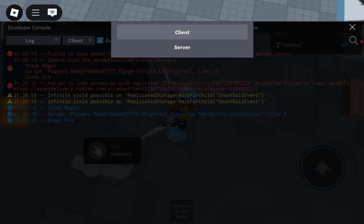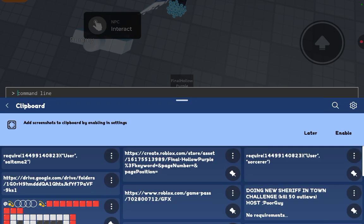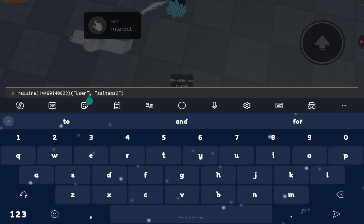Then you can go to server. Press on client, press on server. Press on command bar. Paste the script provided in the description, and then put your username.